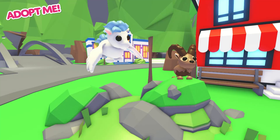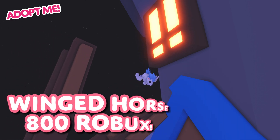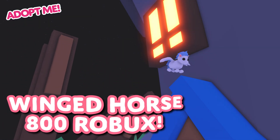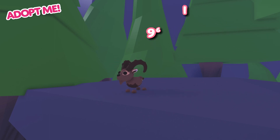Two new pets are coming to the Adopt Me Island. Inspired by ancient mythology, the Winged Horse can be purchased for 800 Robux, while the Hardy Ibex only costs 960 bucks.